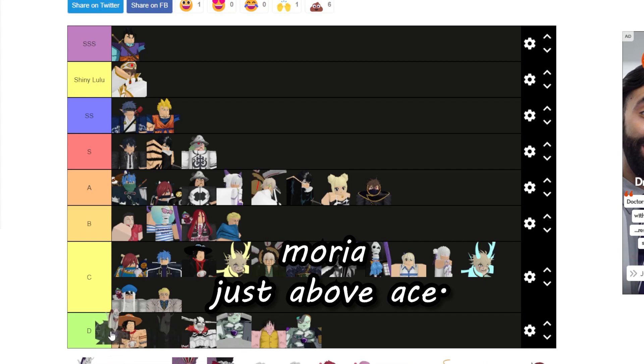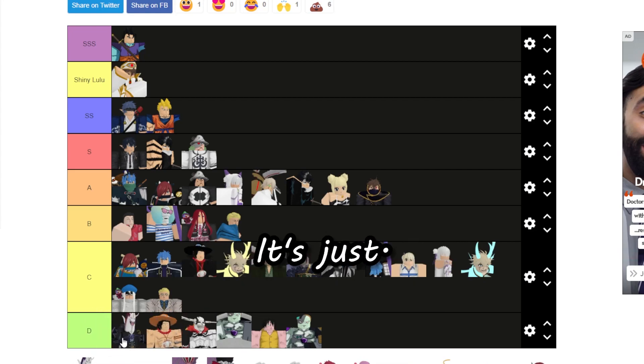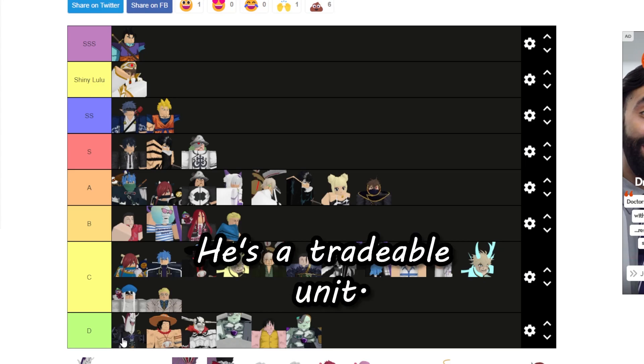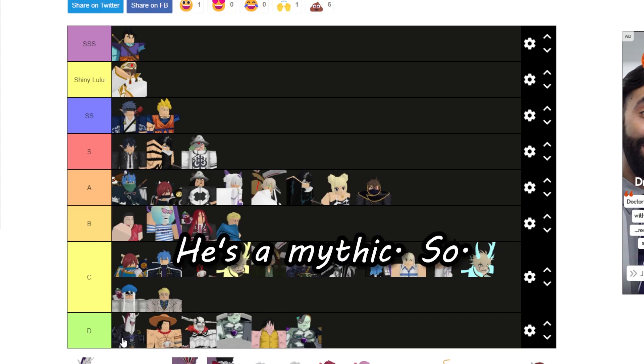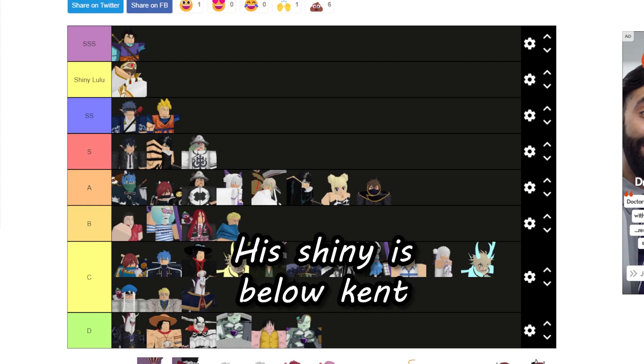Gecko Moria is just above Ace — he's just an absolutely useless unit, but he's a tradable mythic so he's not entirely useless, just not really the greatest. His shiny is going to be above Ken.